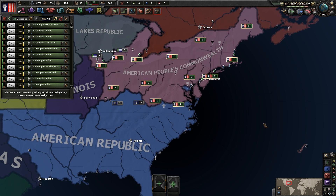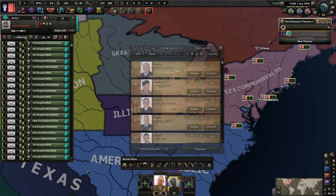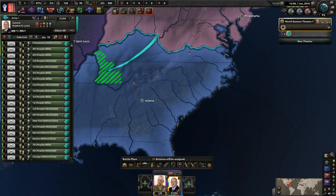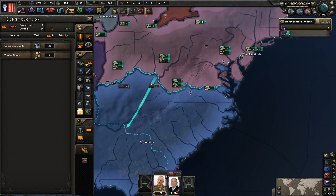We're going to get all our troops together because the American Republic down towards the south is a little bit worrying. We'll get whoever is in charge down there and send him south to prepare to possibly invade Atlanta sometime in the future.